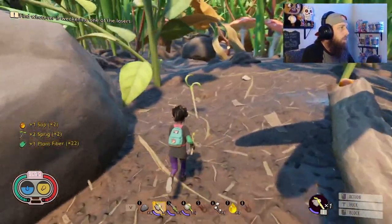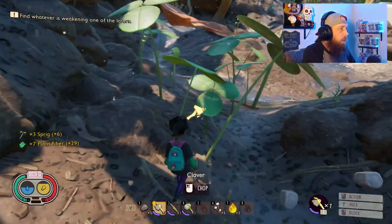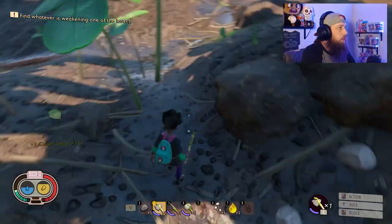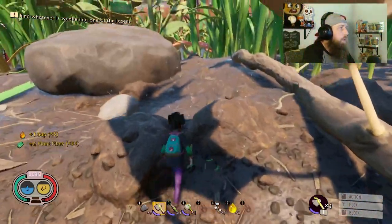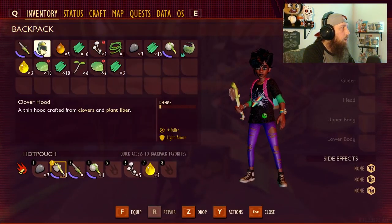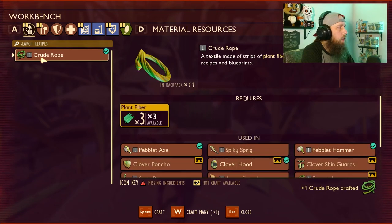Everything you need is readily available right around this area. Gather, gather, gather — you're basically just playing a gathering game right now. Use your axe and chop more clovers. The key strategy is: go run around, get a ton of stuff, bring it back, and then just make what you can out of it. That way you're not constantly running out and fetching single items. By the time you return to your workbench, you'll have enough resources.